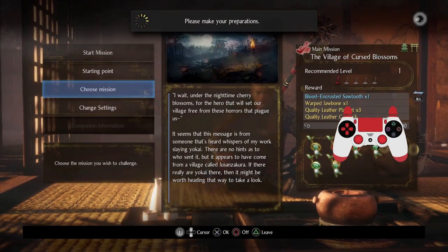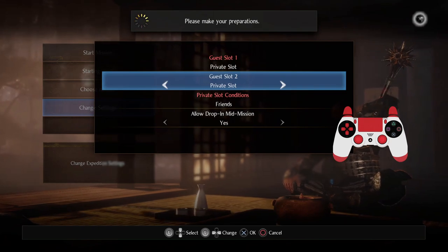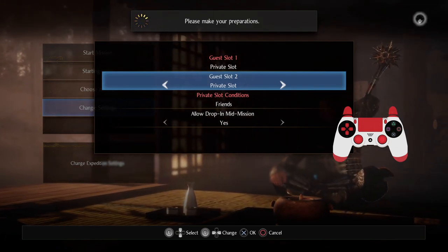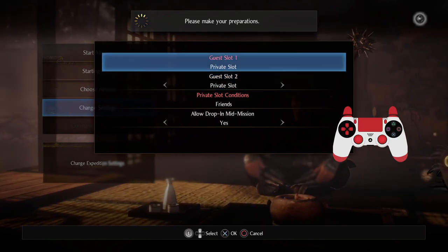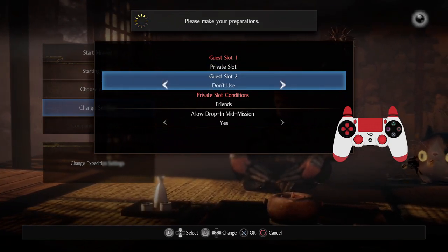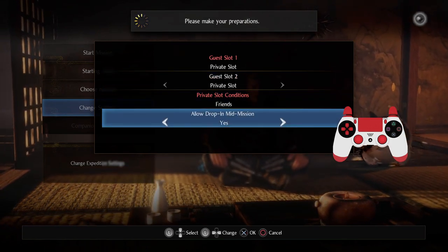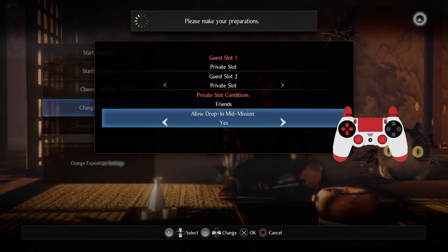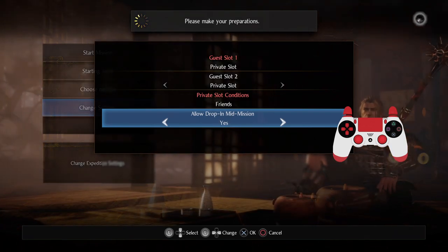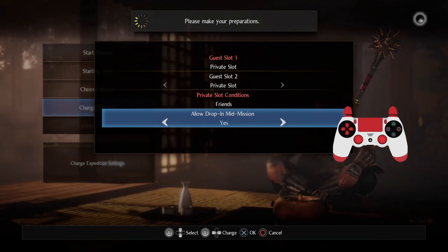You can pick the mission — so let's just say I pick the first mission. I can decide to change the settings if I want. Let's say I want to open up one of the guest slots so that I don't have to make use of the private slot. I can open it up to anybody. I can also decide to allow people to drop in while the missions are going on. So let's just say one of my friends needs to boot up his PC and he'll be there in like five minutes — I can just allow him to drop mid-mission.